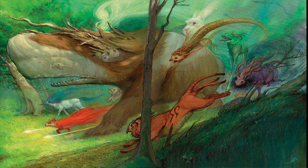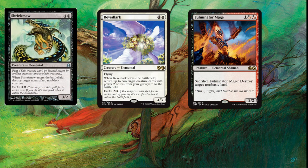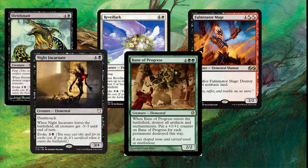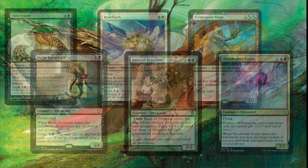A lot of folks will be drawn into tribal style decks, and at his core it is a tribal theme. The toolbox of elementals I use are cards like Shriekmaw, Revelark, Fulmentor Mage, Knight Incarnate, Bane of Progress, Bloodwater Entity — the list just goes on. There are so many fun elementals that can be used to interact at instant speed.